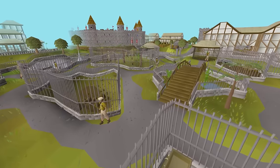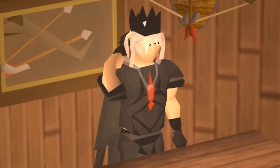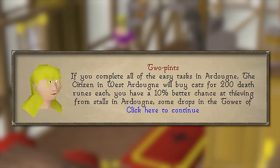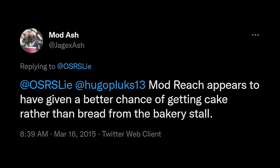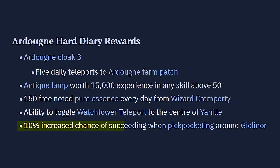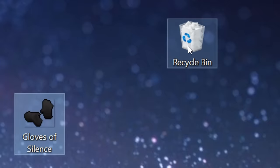You should also try and complete as many tiers of the Ardougne Diary as you can. The Easy Diary supposedly gives a 10% increased chance to steal from stalls in Ardougne, but it turns out it really just gives you a higher chance to receive cake instead of bread from the bakery stall. The Medium Diary gives a 10% increased chance to successfully pickpocket NPCs in Ardougne, and the Hard Diary gives a 10% increased chance of successfully pickpocketing anything anywhere in the game. Don't forget these perks don't stack with the Gloves of Silence.